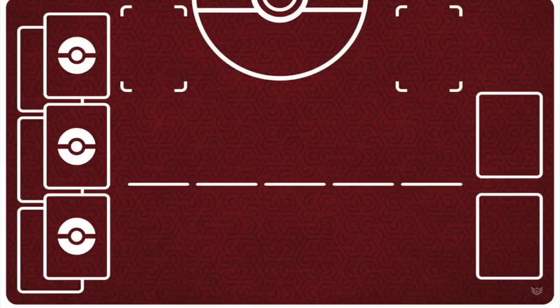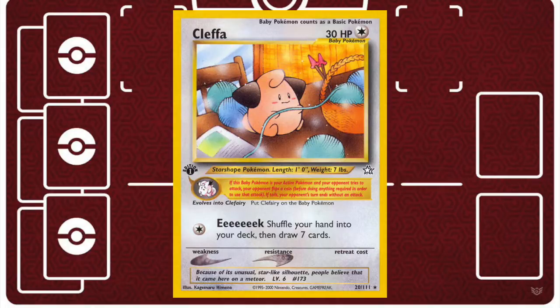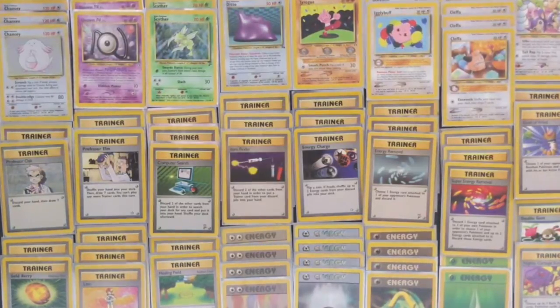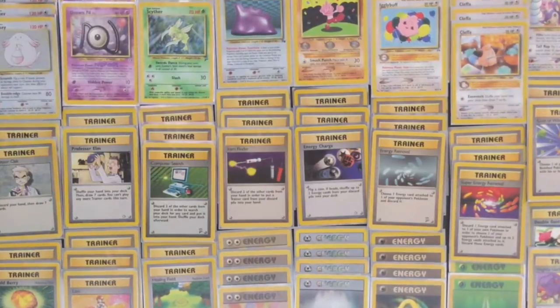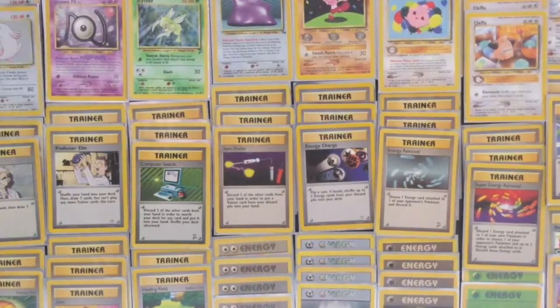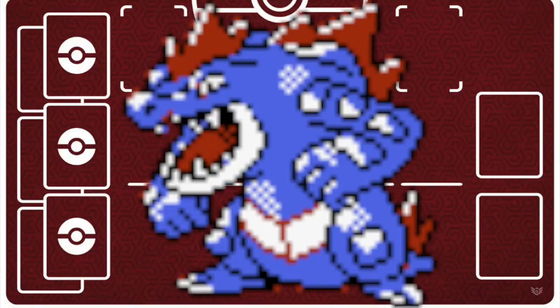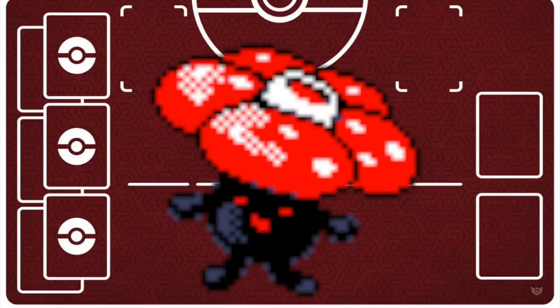Base Neo is a well-defined format with two main features: baby Pokémon being everywhere, especially Cleffa, and an abundance of trainers. Because of Cleffa's hand-refreshing quality, you could run 30 or more trainers in your deck. So it stands to reason that if you wanted to construct an anti-meta deck, you would target these two properties. And it just so happens that this format has hard counters to both, so let's smash them together.